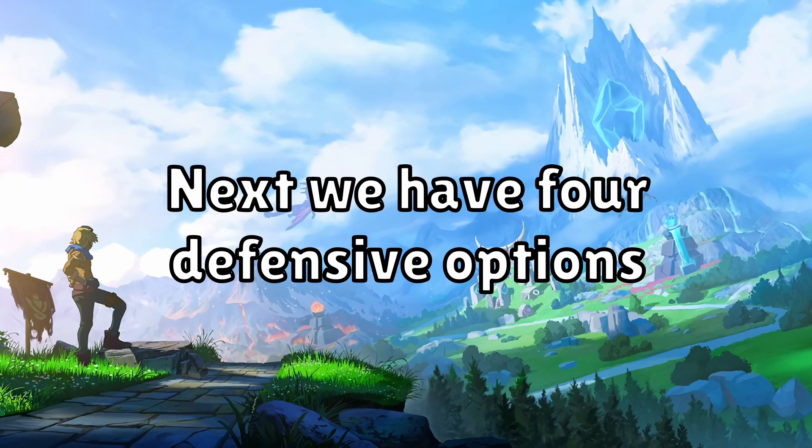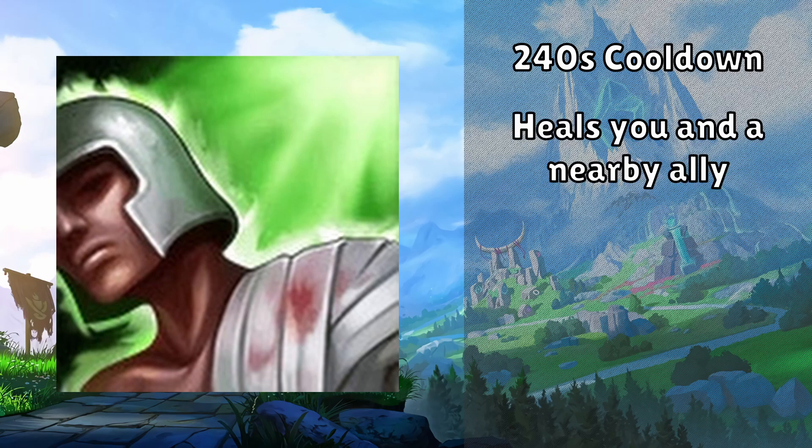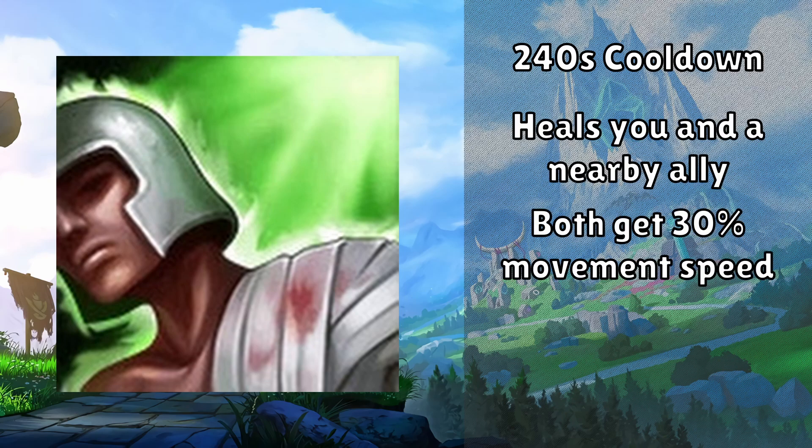Next we have 4 defensive options, starting with Heal. This spell has a 240 second cooldown and will heal yourself and the ally closest to your cursor, and give both of you a 30% movement speed buff for 1 second. This is a great option for many bot laners who will usually have an ally next to them.